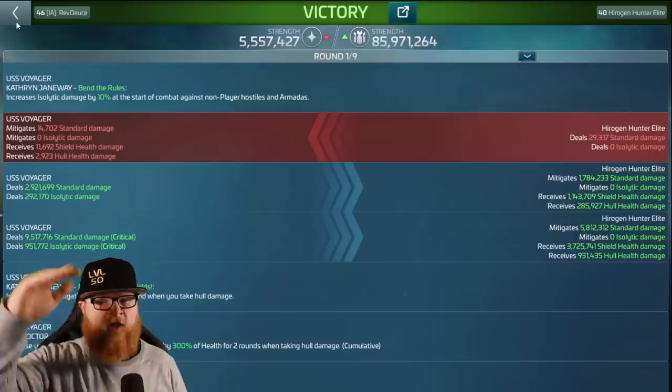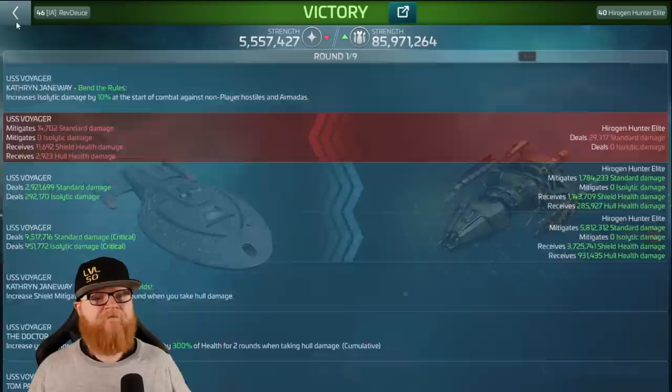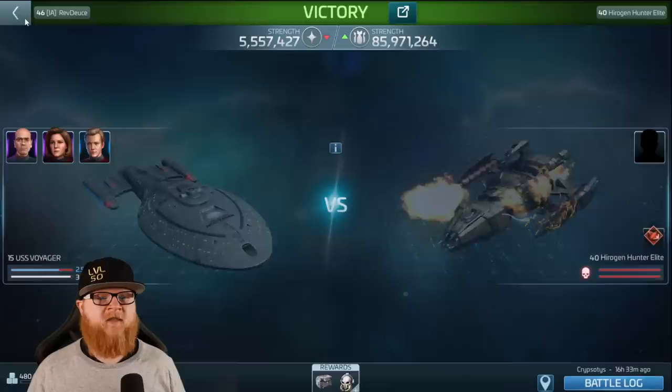We've had people do that with Armadas — we're not covering that in detail in this video, but yes, you can put those together. Yes, you can trickle it down, and yes, you can make some really big ISO numbers using those crew loadouts. That is the Officer ability of Janeway.